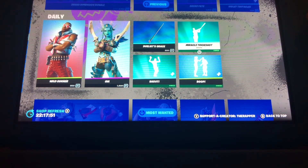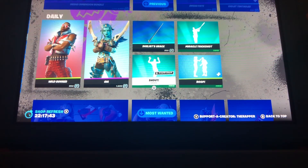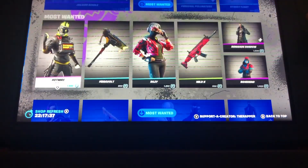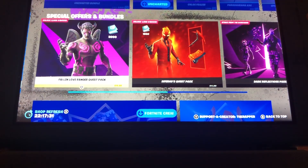We have Wild Gunner, Gia, Duelist, Grace, the Miracle Trick Shot, and the Boop and Shout emote which just came out yesterday. It is a synced emote but it's copyright unfortunately, so I'm not gonna play it. And of course we have all the Most Wanted stuff as well — we've seen Uncharted and Killjoy, and all the Valentine's stuff.